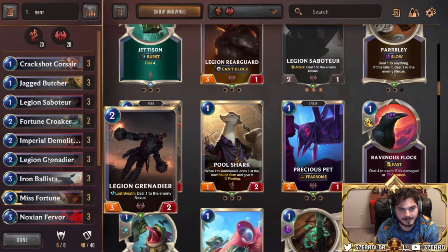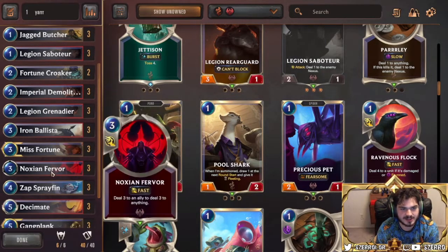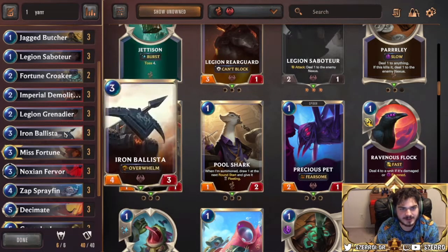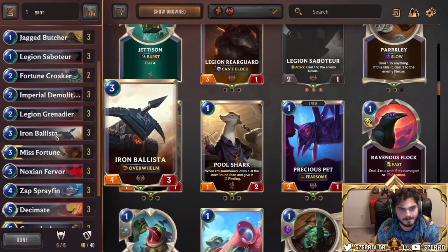Legion Grenadier is fantastic because he pushes one damage when he dies. He's a solid attacking body and a solid blocking body — this card is very good. He'll block Fearsome units, extends the reach of your burn like Fervor and Jack. On defense he'll block leveled-up Gangplank stuff. This guy is fantastic for sure.